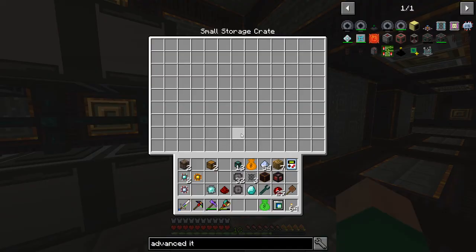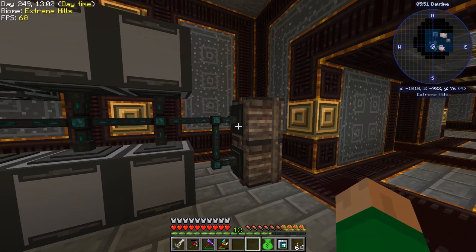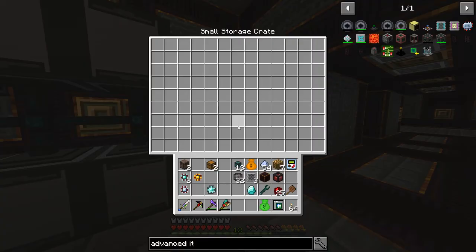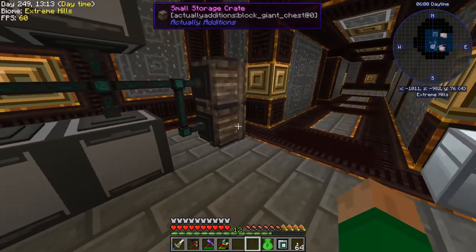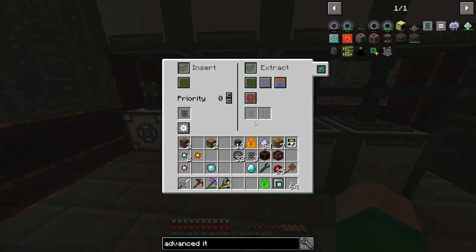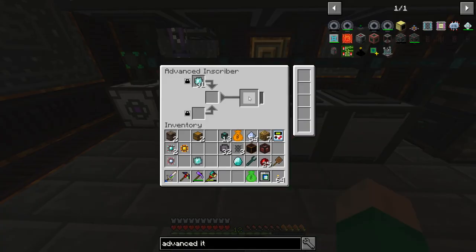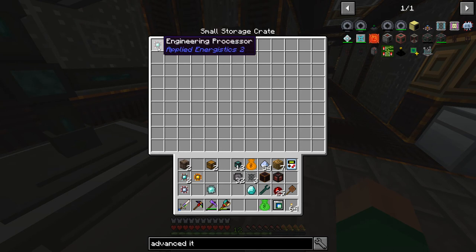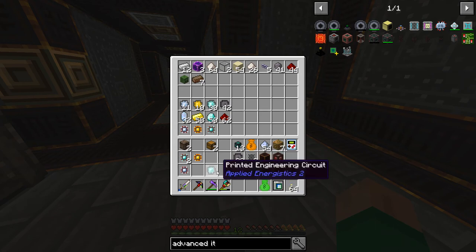To get a complete engineering processor out, we have to give it the silicon and the redstone it needs — which means we need to turn this extract on. It's going to suck those out, it's running, and you can see over here — there is our engineering processor.